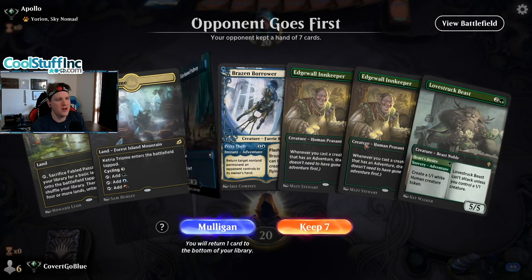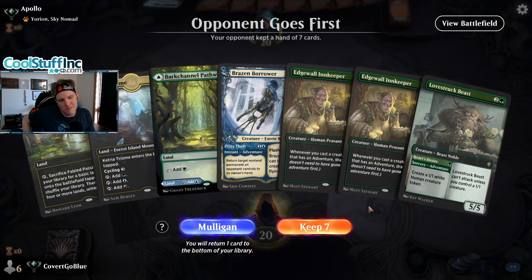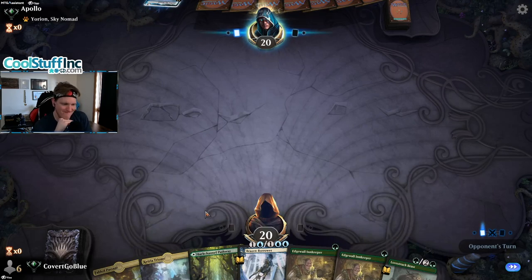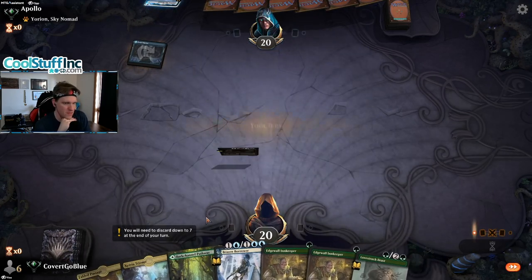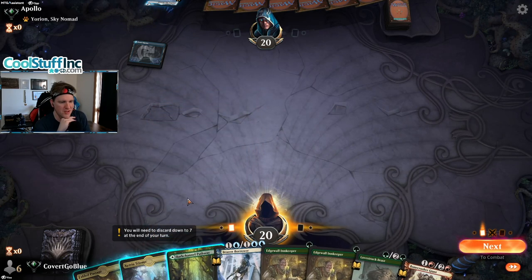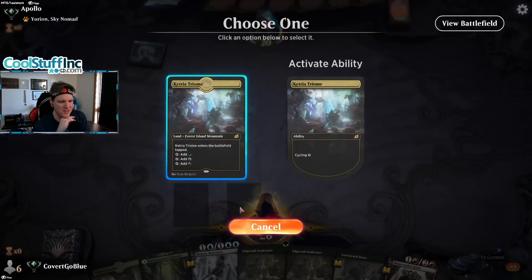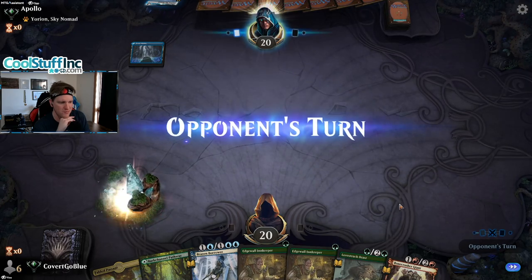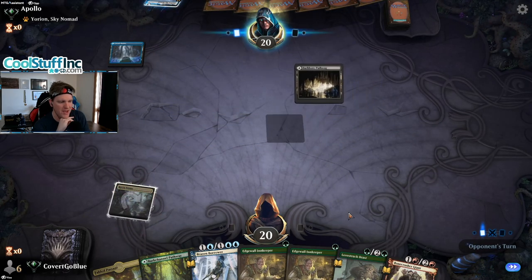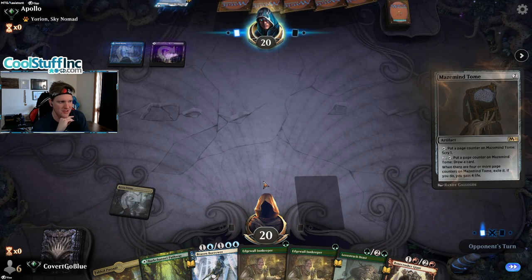We're on the draw, seventh or eighth time today. But the hand is good. We want to have a Lovestruck Beast — playing the tap lands will do that. If we draw a land next turn, we can hold off on the Passage.